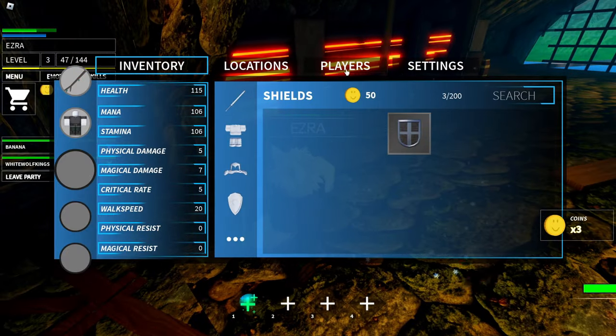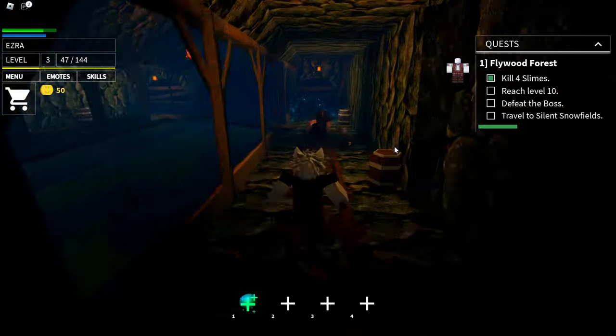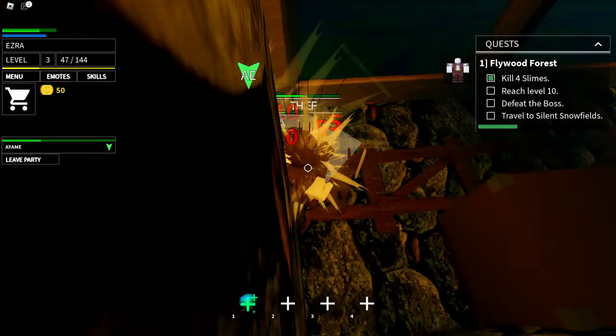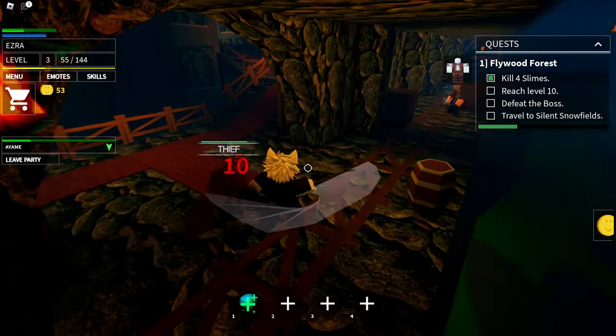Let's try to party this guy Ayame — let's leave our current party and try to party him since we're playing with him right now. We joined his party, so now we can share XP and stuff, and it'll be a lot easier to grind and fight all these NPCs here.